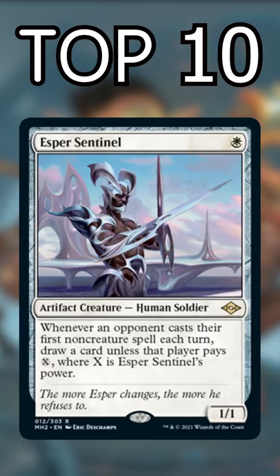And number 1: Esper Sentinel — an annoying tax piece that pays itself off almost immediately. If left unchecked, you'll bury your opponents in cards.